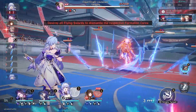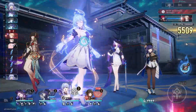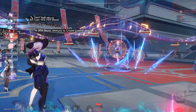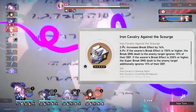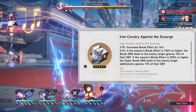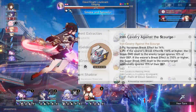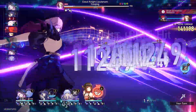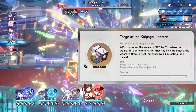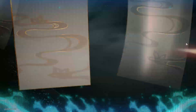For Lingsha in a break team with Firefly, I will highly suggest you go with the Iron Cavalry 4-piece set in order to increase her break effect, and Lingsha herself will contribute some damage in that team. For planar ornaments, of course you're going with the Forge of the Kalpani to increase her speed and break effect also.